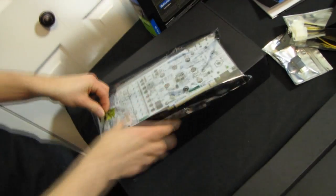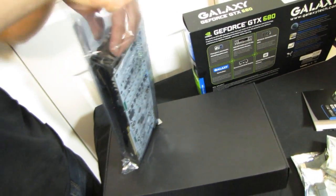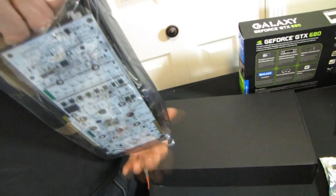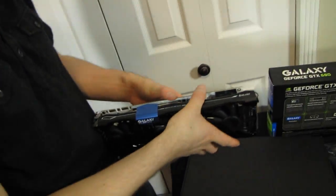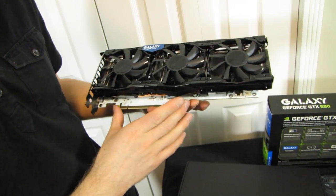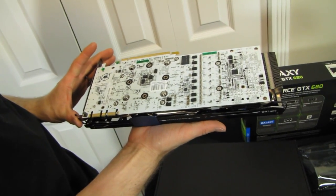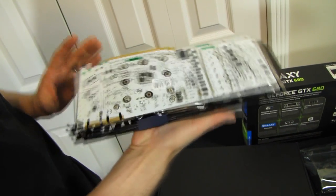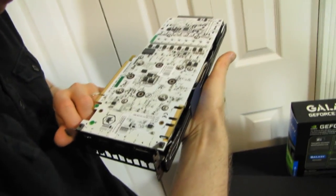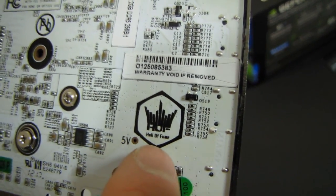Look at that — a custom white PCB, which would go really well with a black and white themed system or really any system. I tweeted a picture showing one of these Galaxy Super Overclocked cards in a Vesta G2 system, and it looked absolutely balling out with the green lighting effects on the back of the card. It says 'Hall of Fame' on the back — I can understand this being Hall of Fame, just look at it, but I don't know why they had to label it as such.